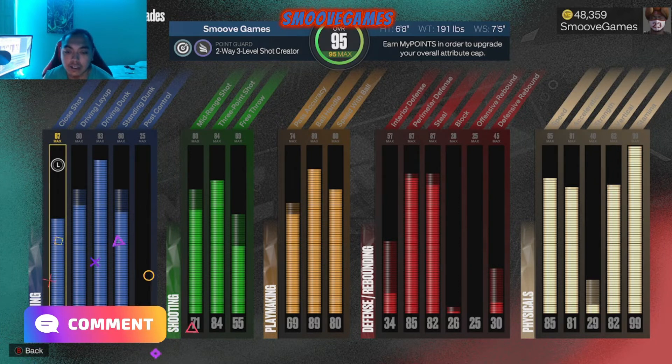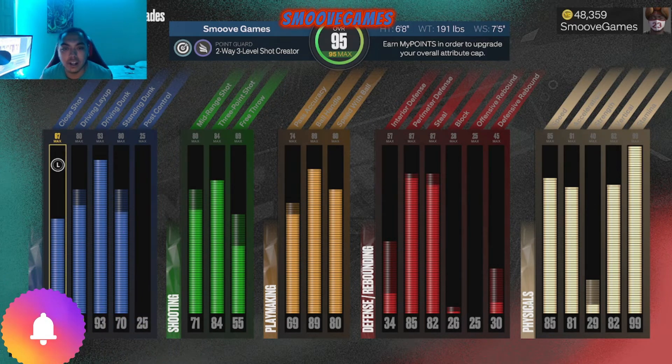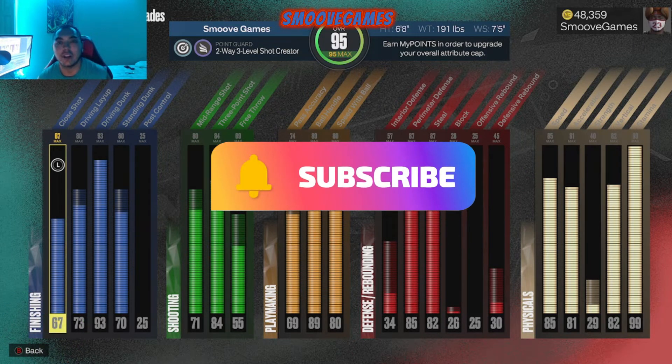In this video I'm gonna show you guys some clips of me going crazy. I told you I'd bring out some gameplay when I felt like my build was kind of maxed. Now I got my 6'8 point guard at 95 overall, and now it's starting to get fun. Now is the time we go crazy.